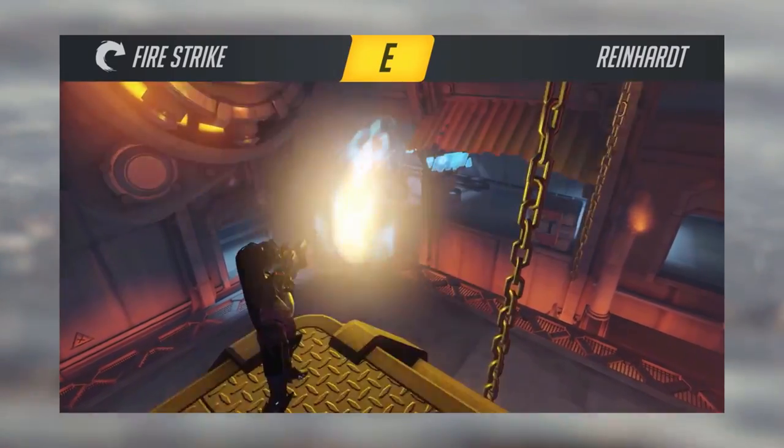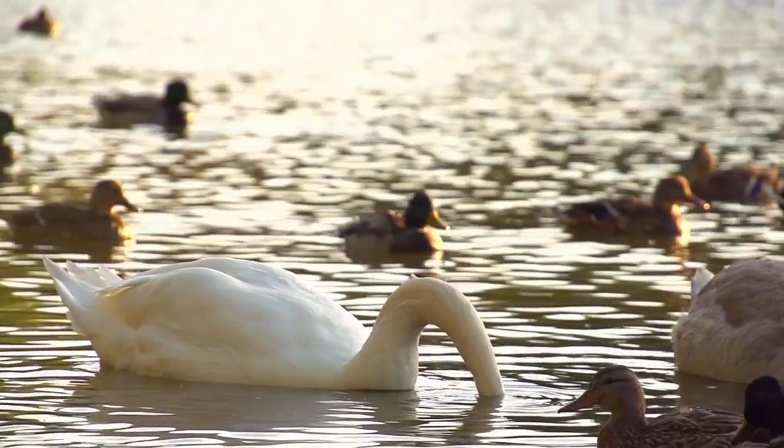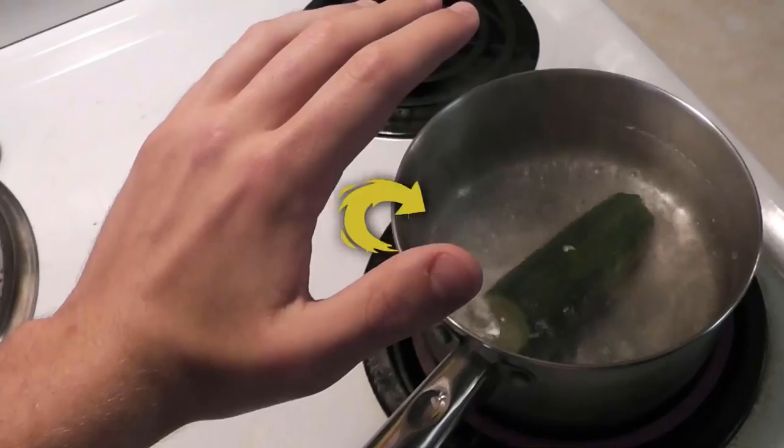Reinhardt's E is his fireball move, which makes him throw a fireball at someone. If it makes contact with them, it hurts them — because it's a fireball. To be honest though, you're probably not going to be landing a lot of these at long range, so just use this move as an intimidation tactic, a warning shot, or even my personal favorite: as a way to prepare your food.